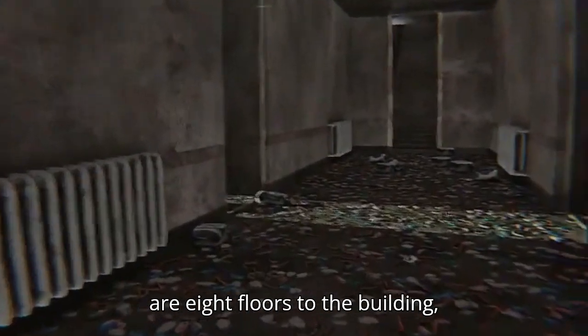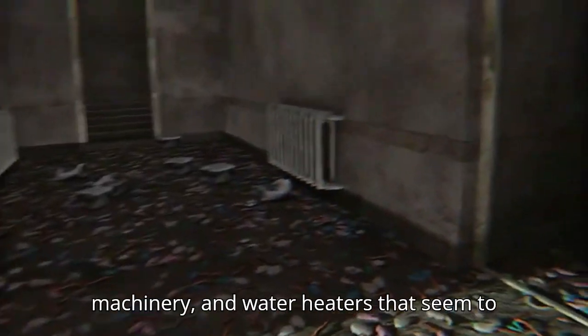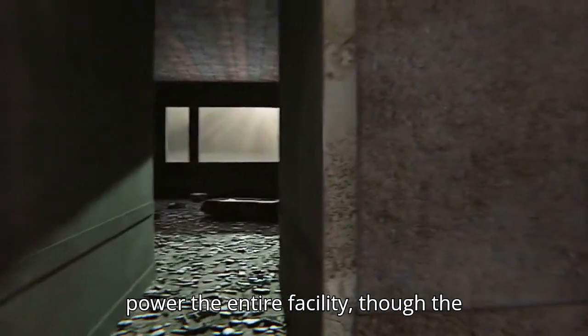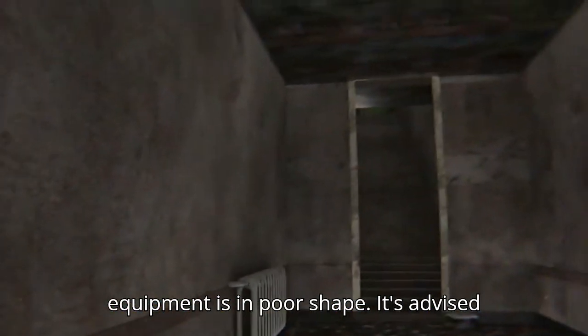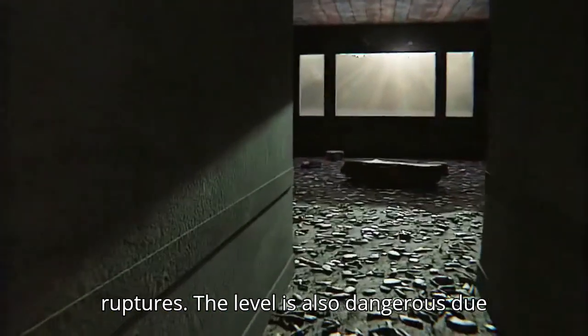There are eight floors to the building, including a basement. The basement contains old electrical wiring, machinery, and water heaters that seem to power the entire facility, though the equipment is in poor shape. It's advised to avoid the basement due to the risk of electrical shocks and potential pipe ruptures.